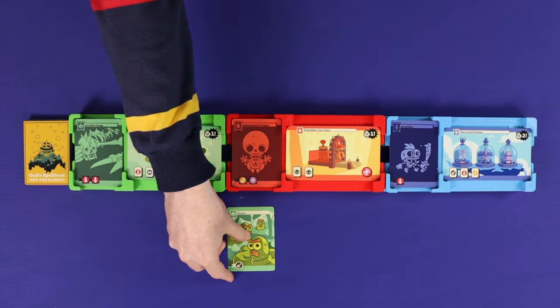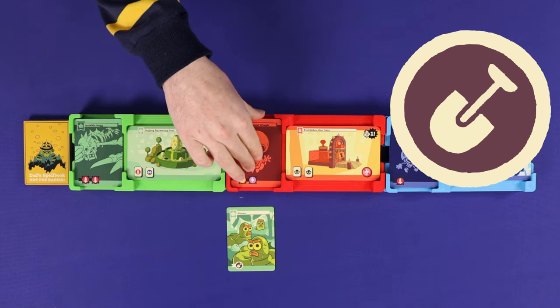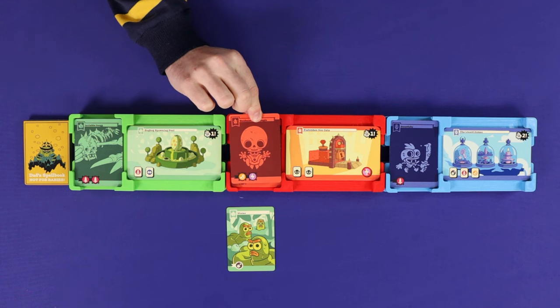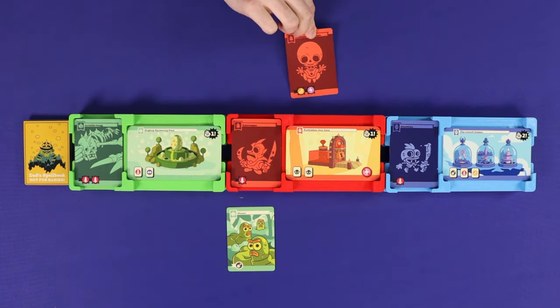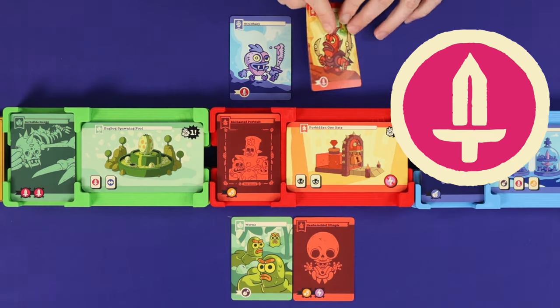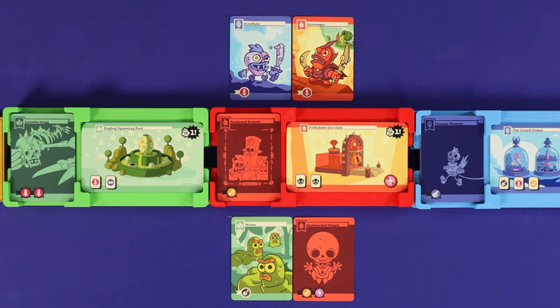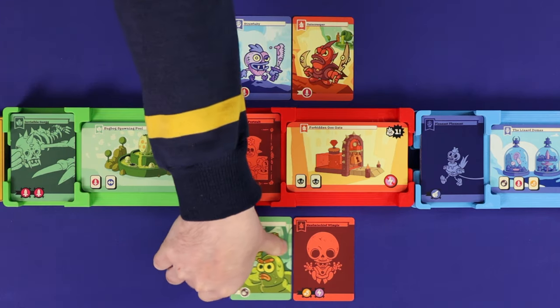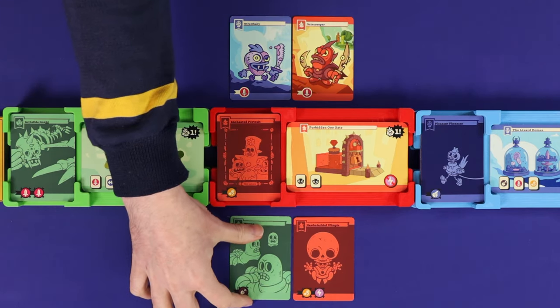The first action is dig. When you dig, you must take the top skeleton from the bone pile of that minion's realm and then place it onto either player's side of that same realm. The sword icon represents fighting, and this allows you to flip minions back to the skeleton side. For each fighting icon, you must choose a minion in the same realm that has fewer fighting icons and then flip it over.